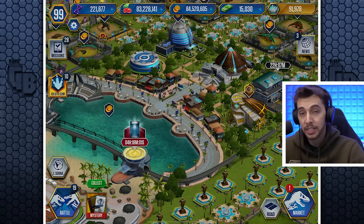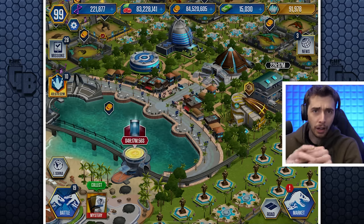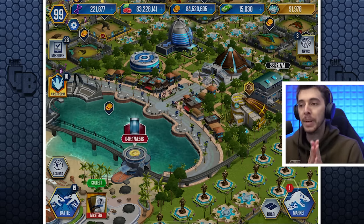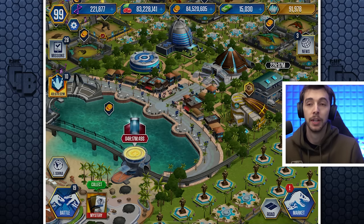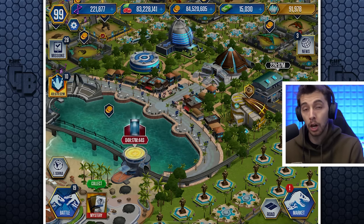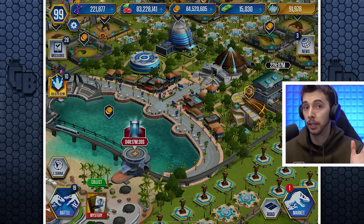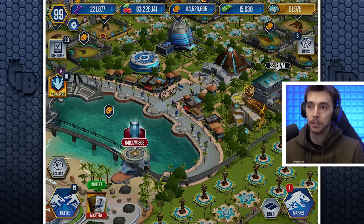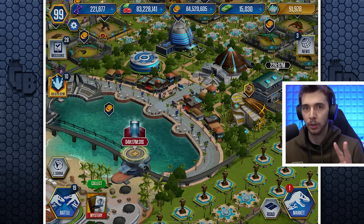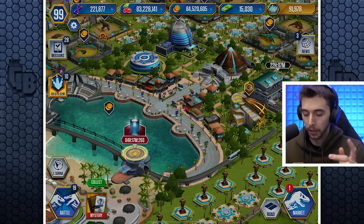It has been a hot second since we've been here, but something has been added to the game that is technically the best of what it is. For the longest time, we've had a Metrophodon as the best flyer in the game. Flyers are good against amphibians, and amphibians are good against carnivores. So really, all you need in your team is two types — either carnivores and flyers, or herbivores and amphibians, because they counter their own weakness and cover each other's bases. You don't want three different types; two is the best.